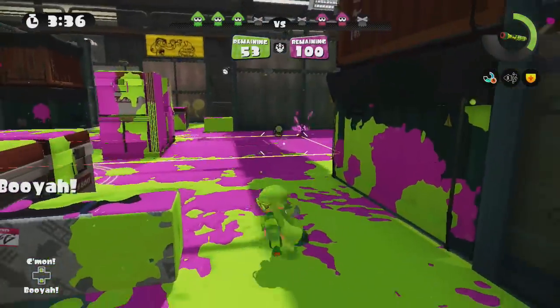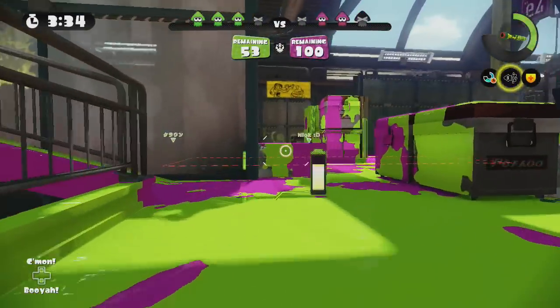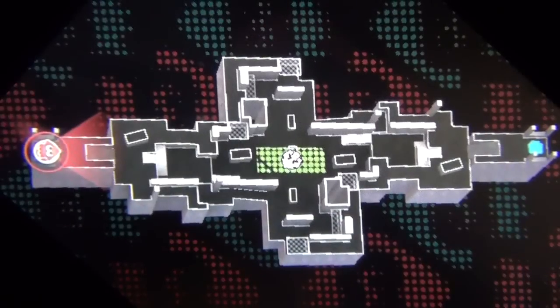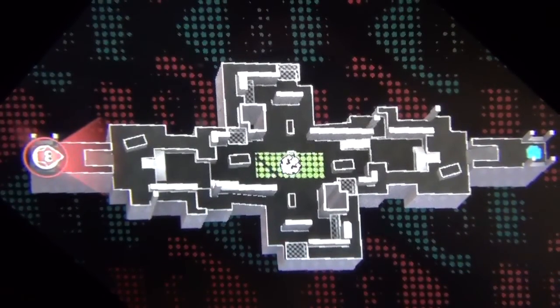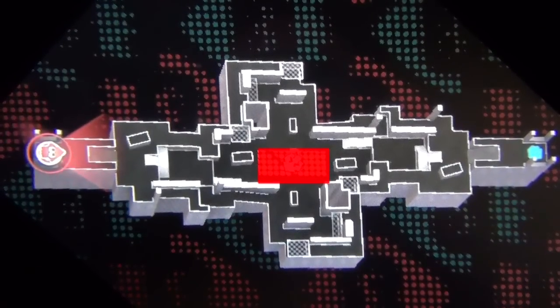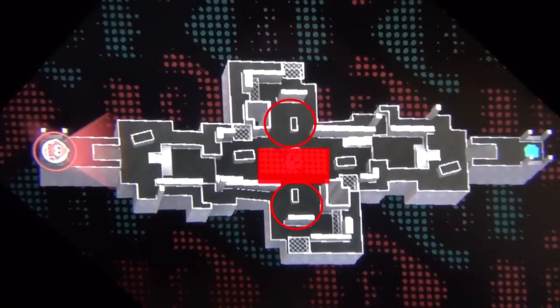Gaining and maintaining key positions is much more important in Ranked Mode, with the inclusion of Splat Zones and Tower Mode. Walleye Warehouse has three main zones that a team must hold down to be successful in Splat Zones. These are mid-center, which is where the Splat Zone is located, mid-left, and mid-right, which are the flank points.